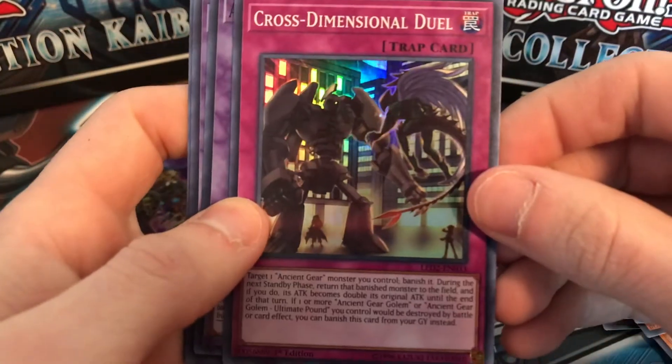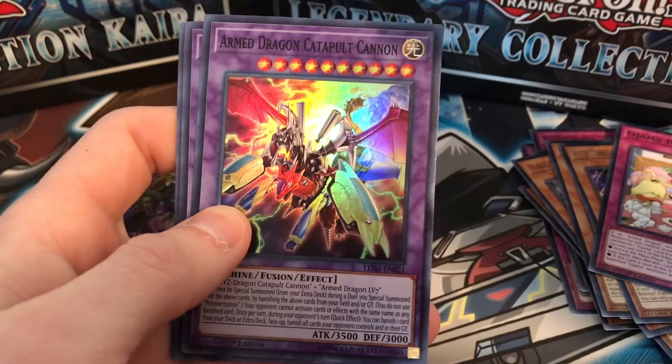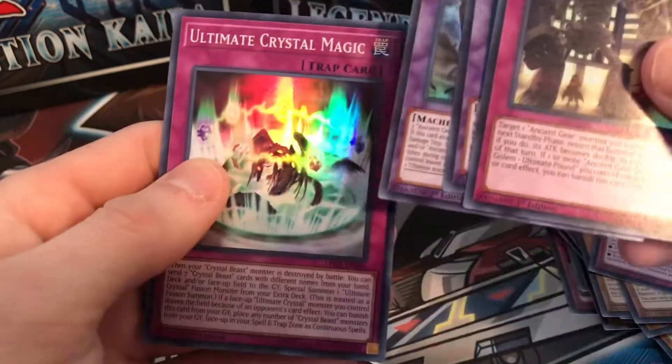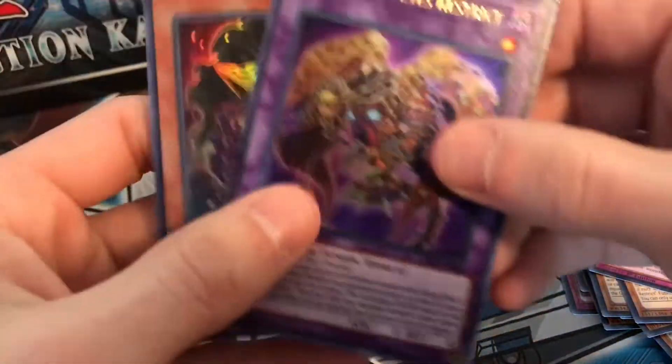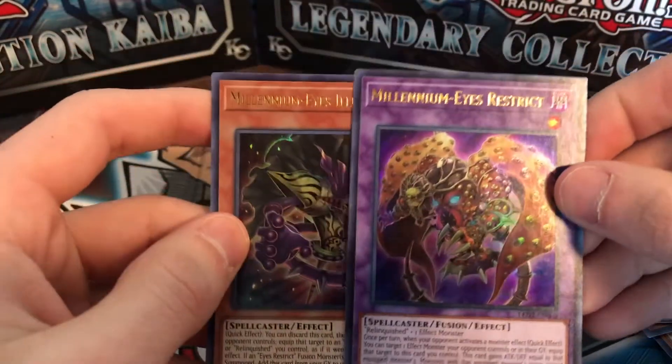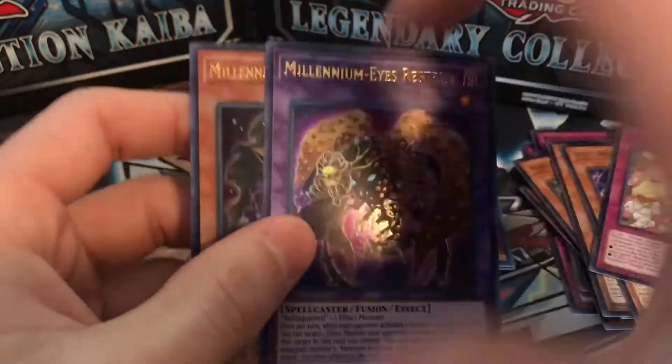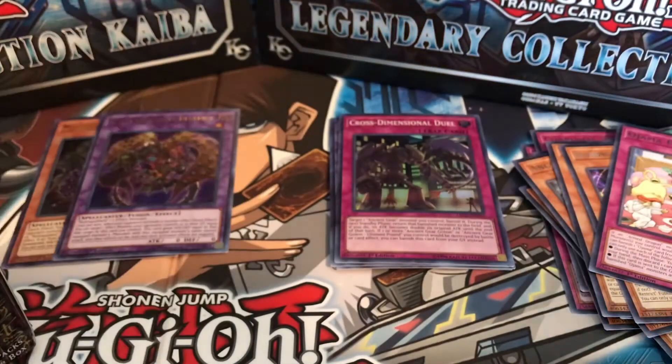To recap part one: we pulled Cross Dimensional Duel, Arm Dragon Catapult Cannon, Ancient Gear Megaton Golem, and Ultimate Crystal Magic. For ultras we got Millennium Eyes Illusionist and Millennium Eyes Restrict. That's it for part one — please like, comment, and subscribe for more videos. Part two is coming soon. Jake is out!